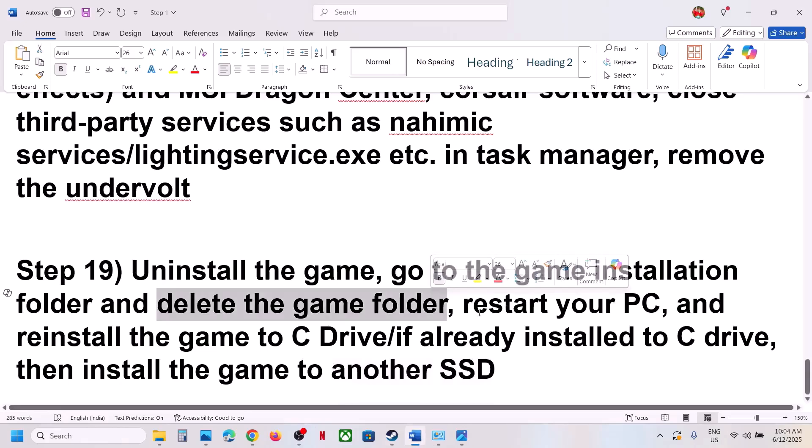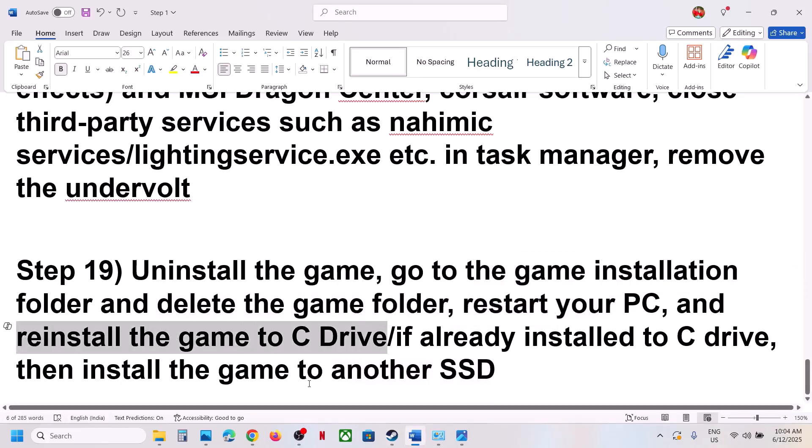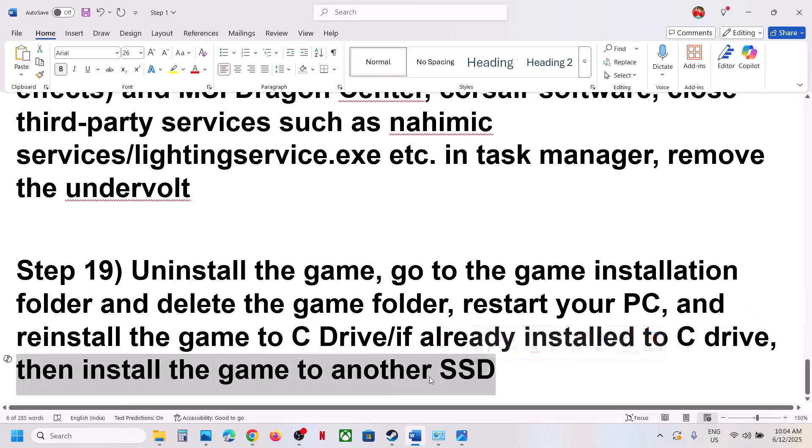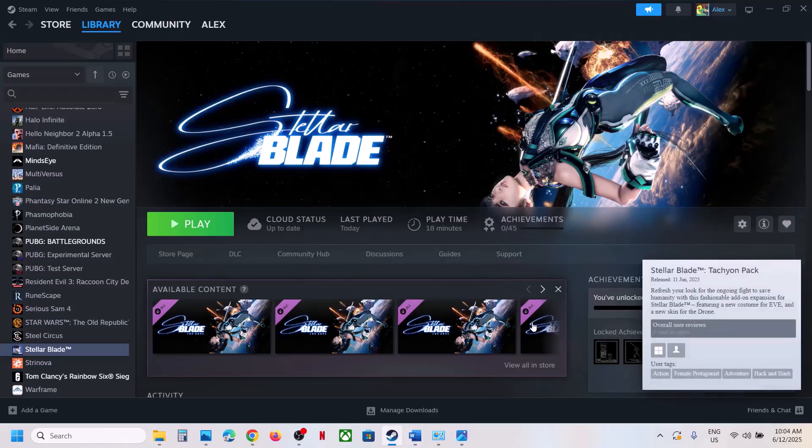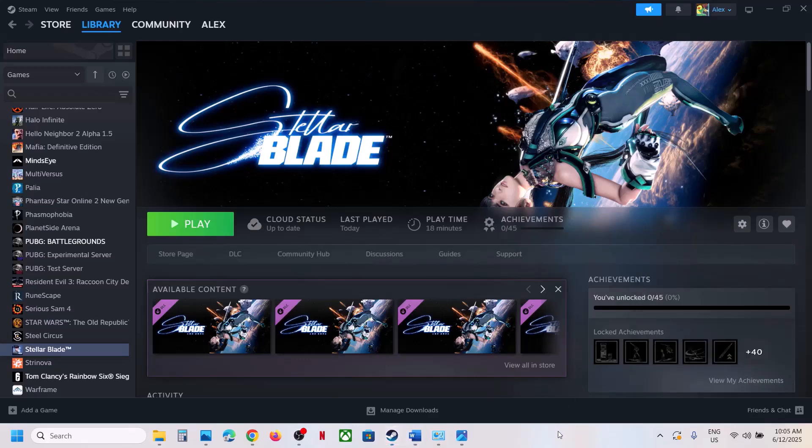After the uninstall, go to the game installation folder and delete the game folder. Restart your computer, then install the game to the C drive. If the game is already on C drive, try installing it to another SSD. One of the steps shown in this video should help you run this game successfully on your Windows computer. Thank you so much for your time — please like this video and subscribe to my channel.